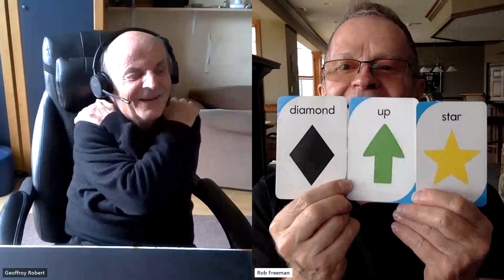Now this is a challenging one. We have three of the picture cards on your screen. Of the four cards, which three are on your screen, Rob? The green up arrow — it's in the middle. Look on either side of that. On the right, the yellow star — correct. And on the left, the black diamond — absolutely correct. Give yourself a pat on the back with both hands. That is fantastic. Very good.